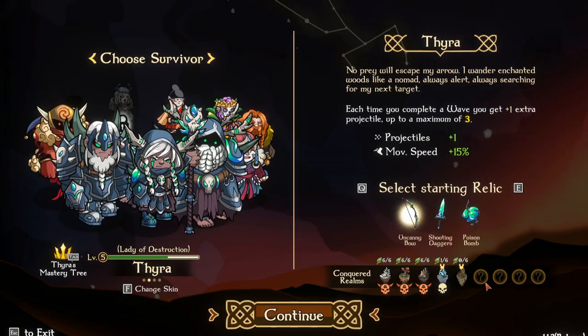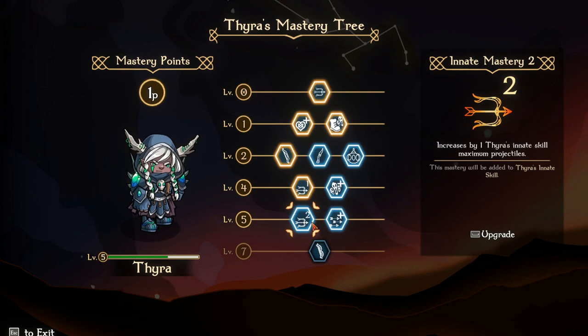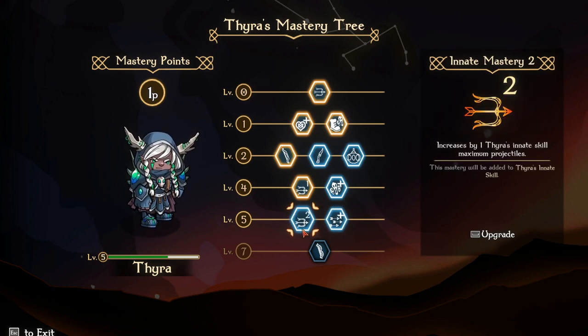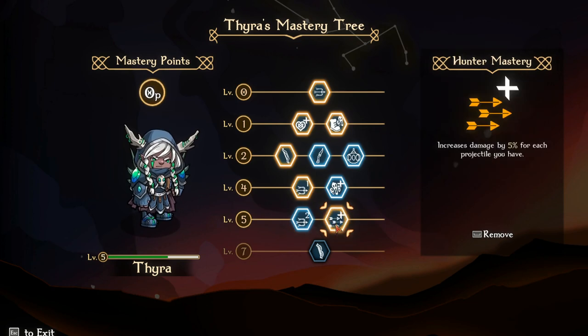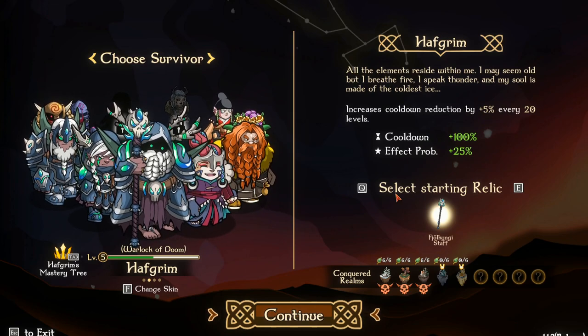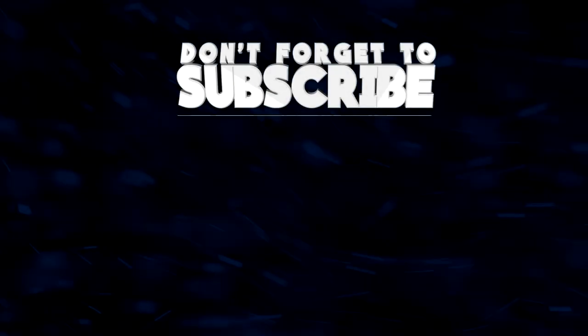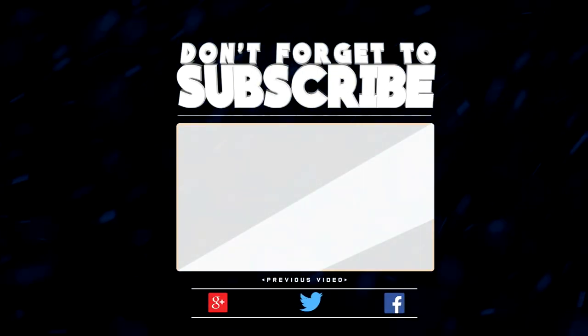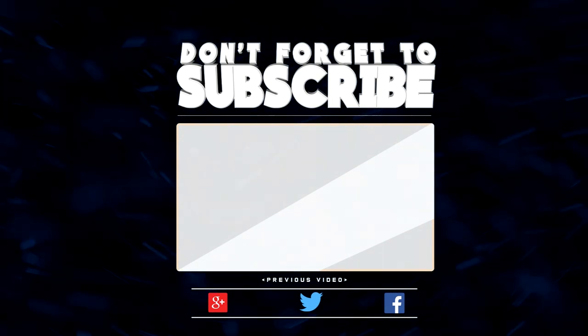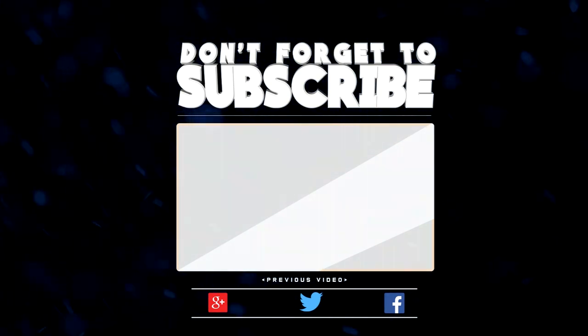Too flippin' easy! Hopefully you guys enjoyed Thyra there. If so, make sure you tap that like button down below. If you're new to the channel, don't forget to subscribe — every little bit counts and it helps me out a lot. Increase damage by 5% for each projectile you have — increase by one Thyra's innate skill maximum projectiles. I think I'm gonna go for this one because I'm always running projectiles. In the next episode, we'll run Halfgram and see what we've got. Thanks for watching and I'll see you soon!